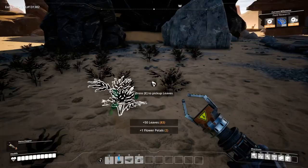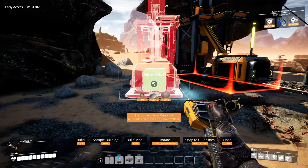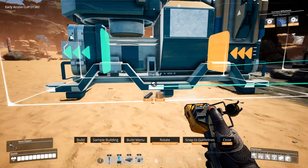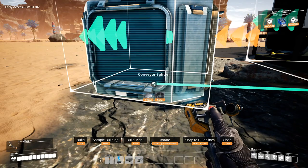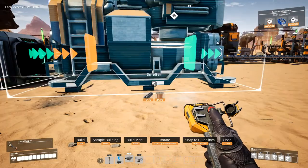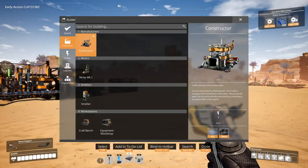Might as well collect all of these. Miner - I'm going to make sure these are aligned. Now it's aligned. Smelters - perfect. Let's do this in order. Conveyor splitter. Two smelters side by side. And then we'll put the constructors side by side - this is for parts, by the way.